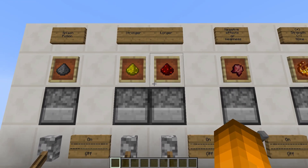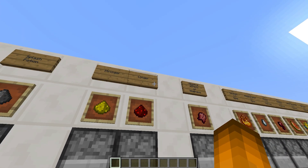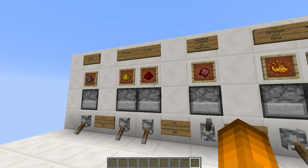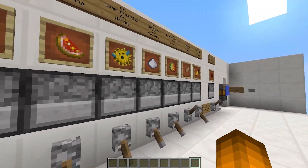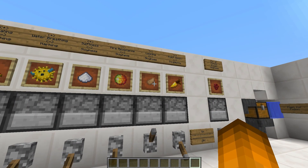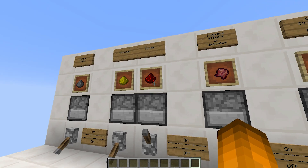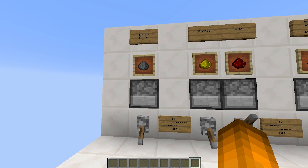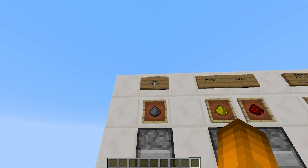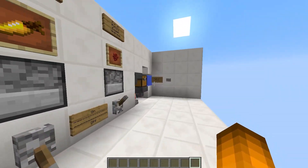Over here are our last two modifiers. We can either choose to make the potion stronger or longer. Now keep in mind, some potions can only be made longer — they can't be made stronger. As it turns out, you can only make slowness potions longer; there's no such thing as slowness 2. So we're going to go with the longer option. That also goes for invisibility and a few other potions. So we're going for a longer potion of slowness. The last option down here is a hint of gunpowder, and this will turn your potion into a splash potion — so we'll turn this on so we can splash our enemies with a hint of slowness.